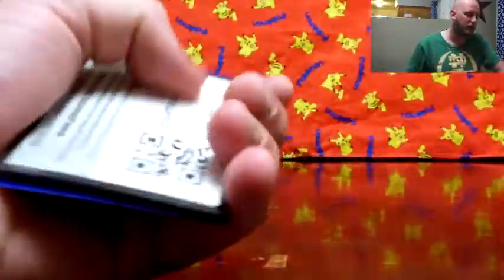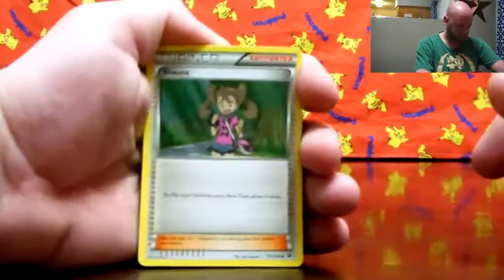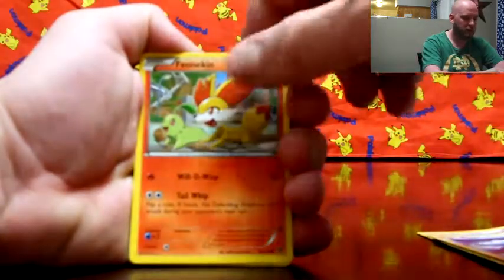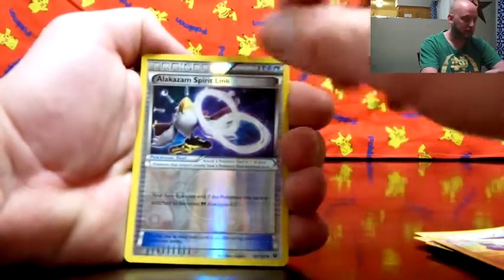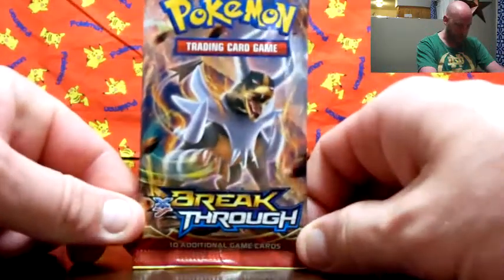Let's see what we pull out. Delphox — seems like I've been getting a lot of holo Delphoxes in the Delphox packs. There's the code. Flip them around. We got Shauna, Special Energy, Strong Energy, Fighting, Sismico, Seel, Finneon, Carbink, Darling, Bronzor, Alakazam Spirit Link — that could be a good sign. So halt, reverse holo, and Aerodactyl. Still not getting too much out of those Fates Collide.